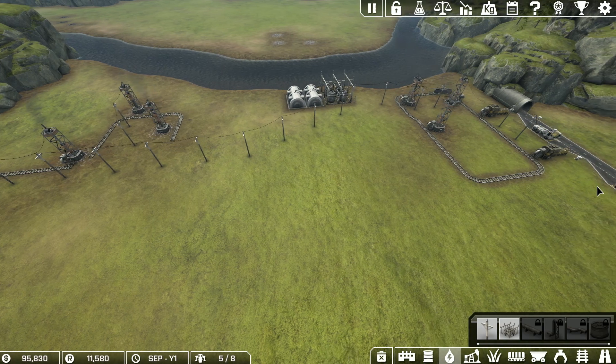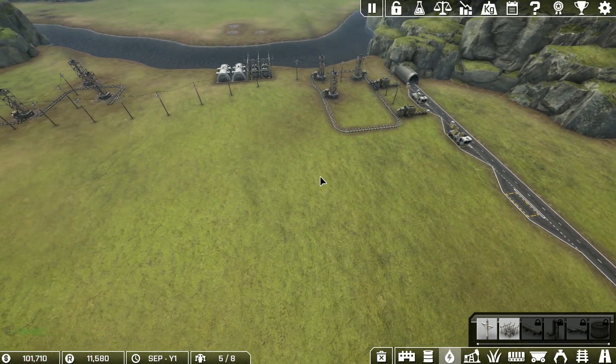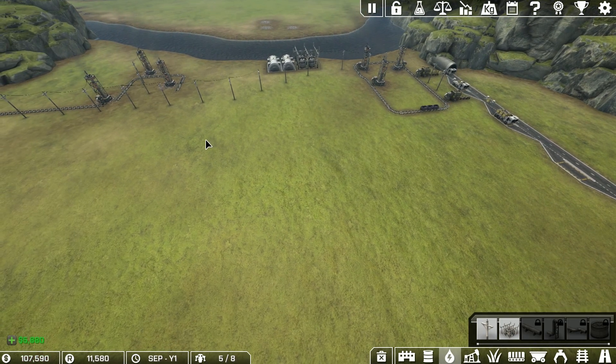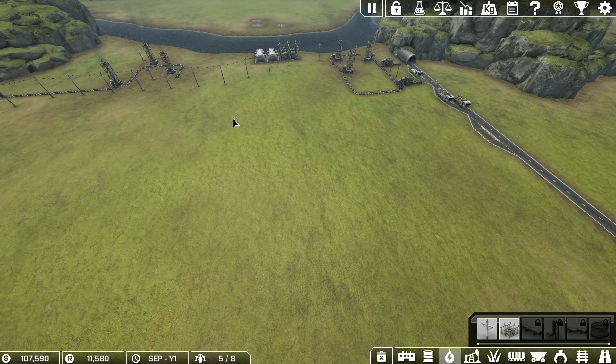I'd like to run this down here to have iron on this third truck, but I don't really want to use up the money right now. I'm going to have to start way down here so I can do iron over here and then run the coal in here. It looks like there's a hill here, but it doesn't seem to bother building — unlike some games I play where you can't build anything because the land's not flat enough. That's right, I'm talking about you, Farming Simulator.